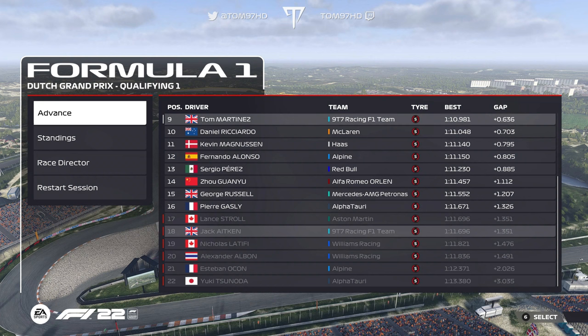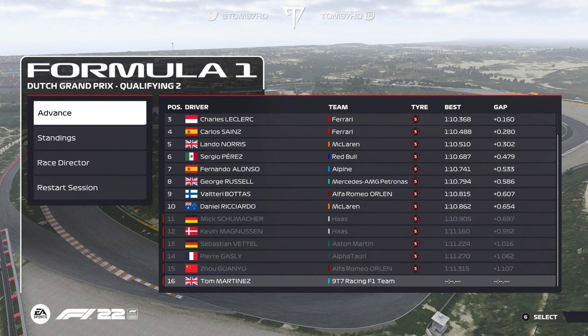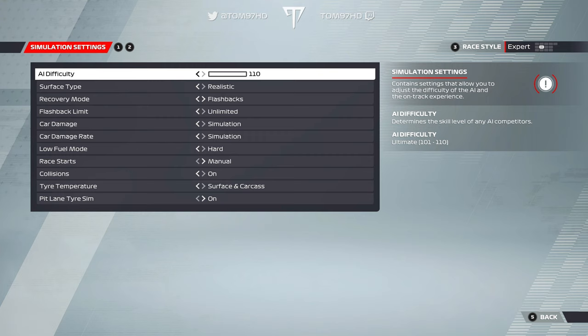That raises the question — should I be running 105 AI if I'm getting out of Q1? The answer is no. In Q2 I went ahead and retired from the session, so we qualify P16. It's not realistic that I get out of Q1, and even if I did it should be P16 at the absolute most with a perfect session. So we keep it fair and retire P16. However, for the race we're going straight back up to 110 AI because we have genuine pace around here — so we're going to send it.